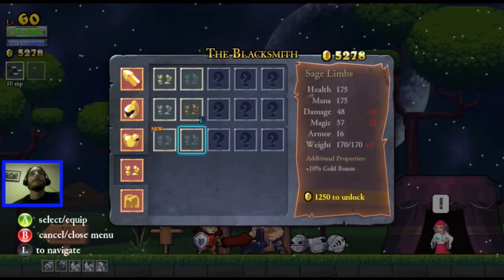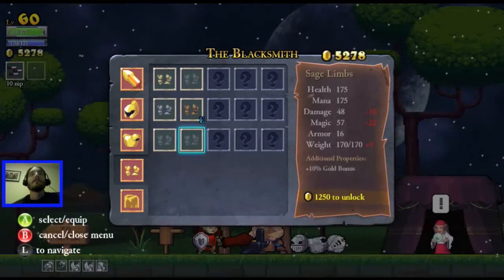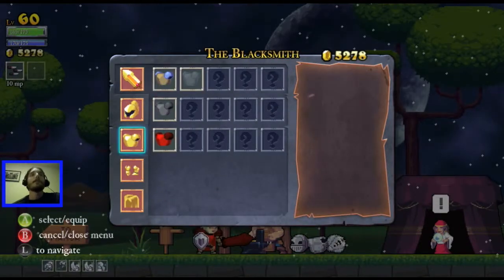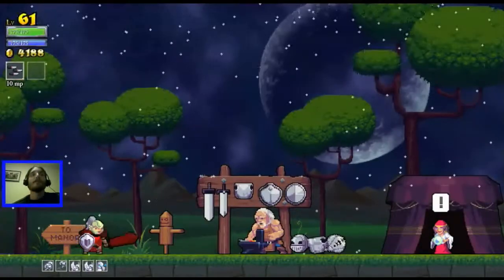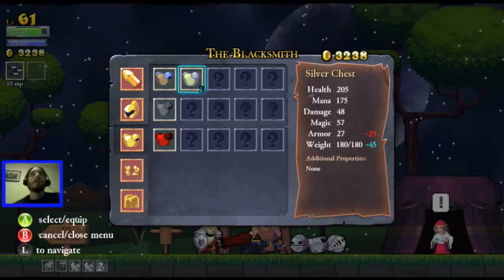I will need to upgrade my carrying capacity. We have a ton of bracers, but all of these will give us less magic. If I get 10 more I can upgrade my chest plate. Let's go ahead and upgrade my carry weight - relatively cheap to do that. Upgrade the chest plate, there we go.